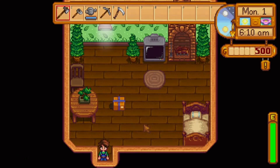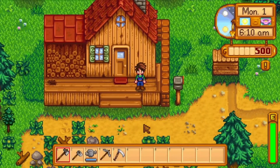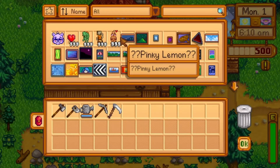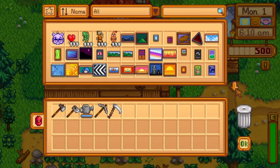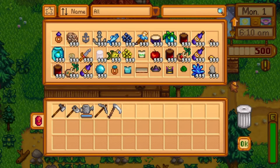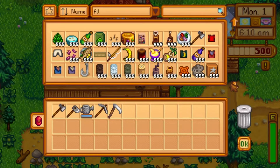Alright, so here we are on the farm. First, I'm going to show you guys the couple of mods that we're going to be using. The first mod is the CJB Item Spawner. This is going to be helpful in letting us spawn in any item that we need, so that's going to be pretty helpful.